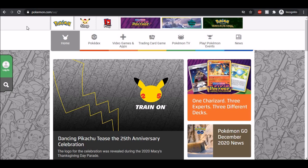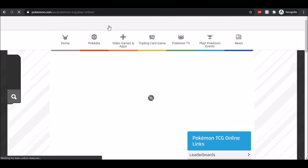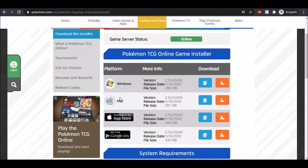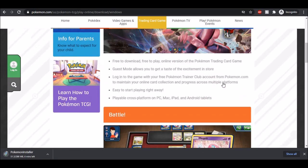Get started by first going to Pokemon.com, the official website. On the top you have the Play tab. Click on 'Play the Pokemon TCG Online' and download the installer for Windows or Mac. Wait for the installation to complete.